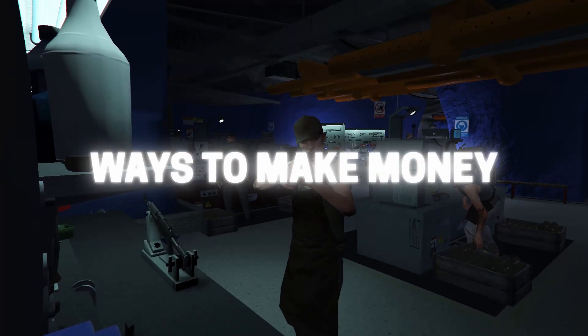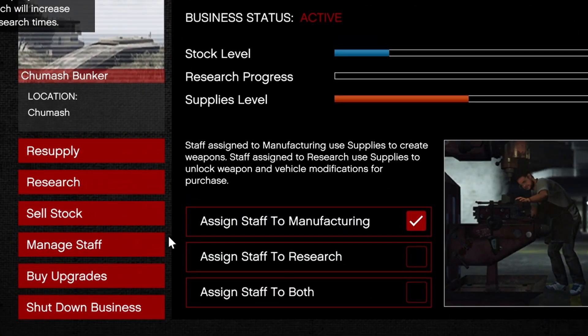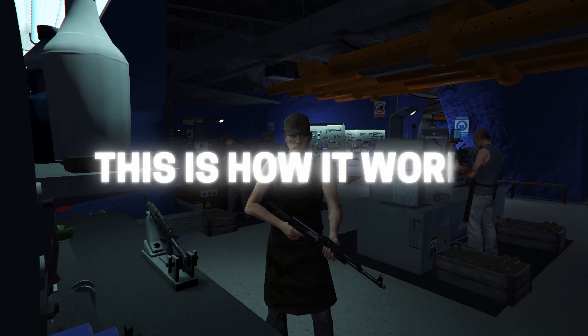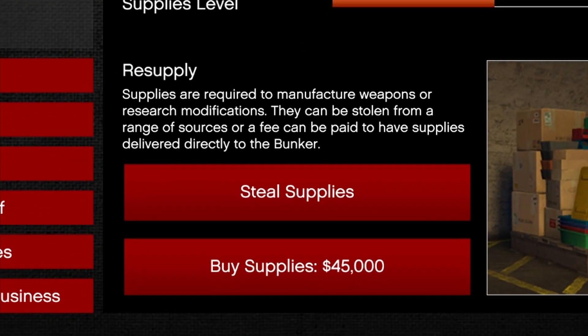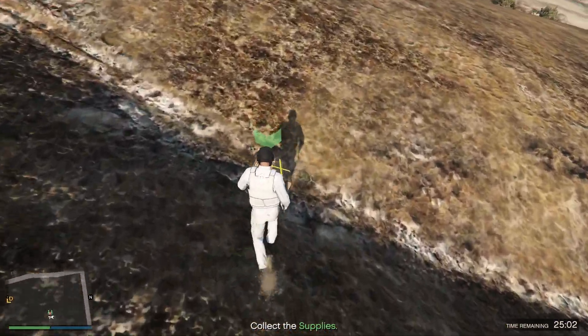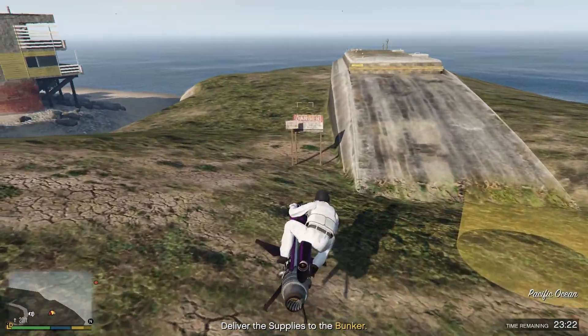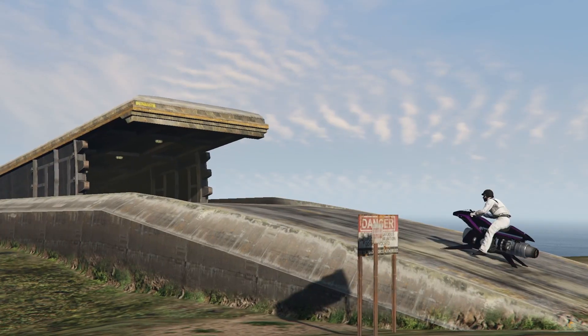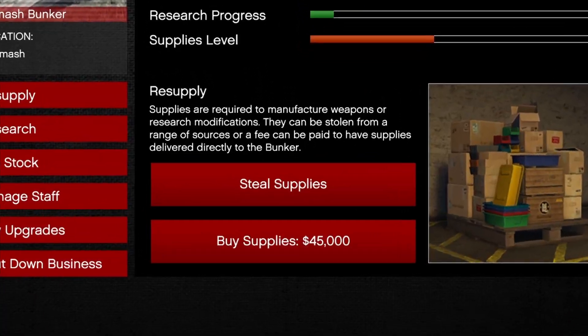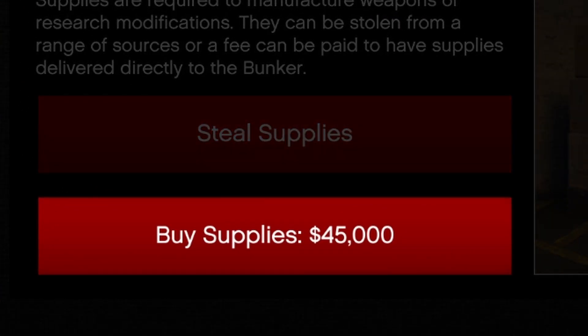There are two ways to make money with this business. First, the supplies: if you steal the supplies it's completely free — you get a vehicle and deliver it back to your business. I don't recommend this since it wastes a lot of time you could put into other money-making methods. Instead, buy the supplies which will cost you 75k. Right now for me it's 45k since I still have some supplies left.